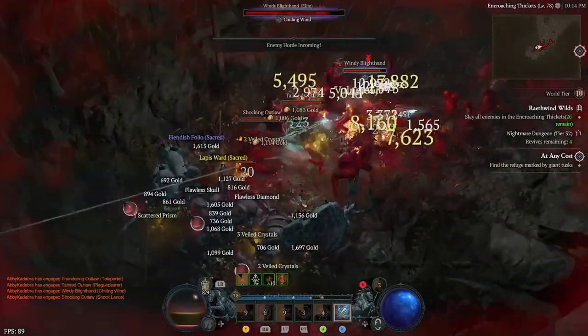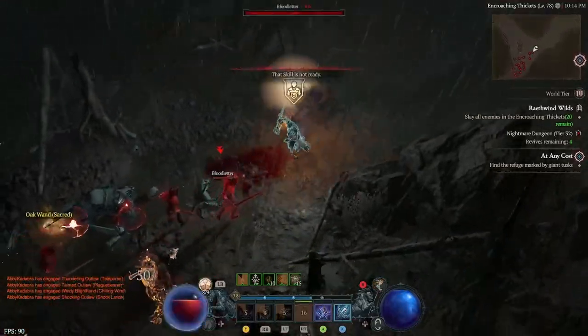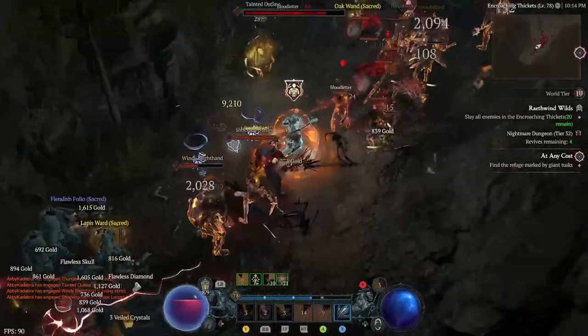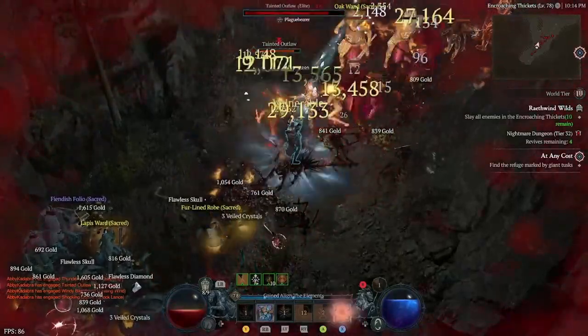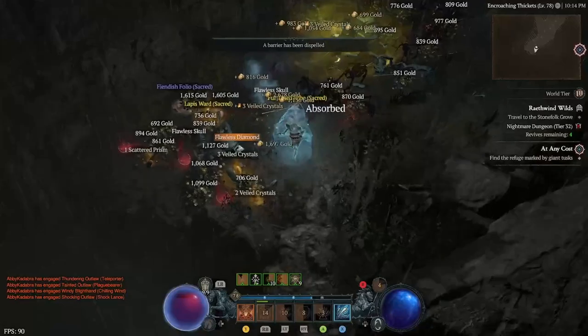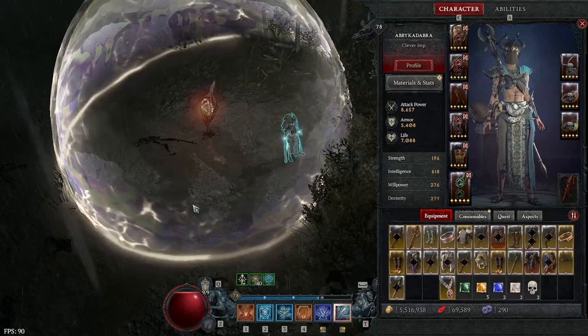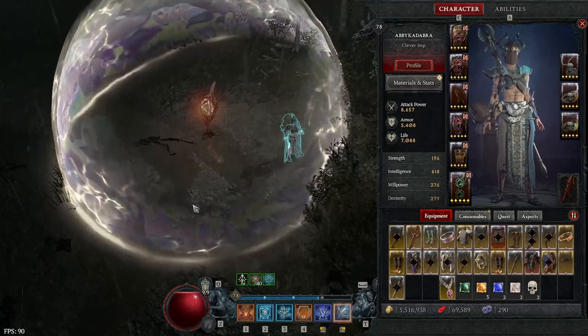We are sucking everything in and just burning it down with AoE. I'm going to show you an uncut solo run of a Nightmare 32 dungeon that we just completed easy peasy in about eight minutes. I'm just going to commentate through the entire thing. These enemies are level 86 and I am level 78.